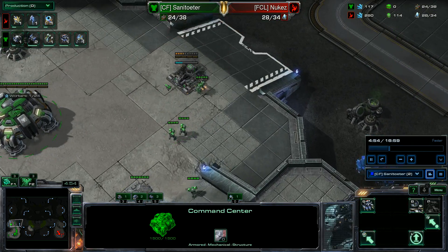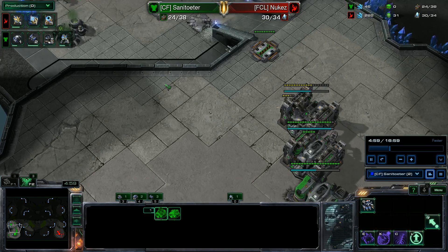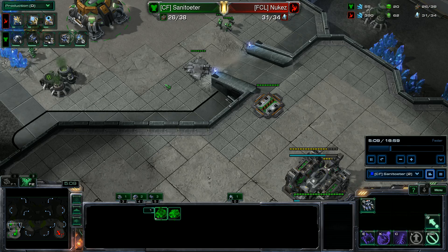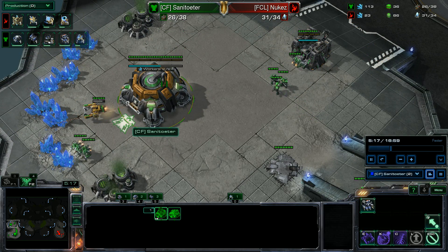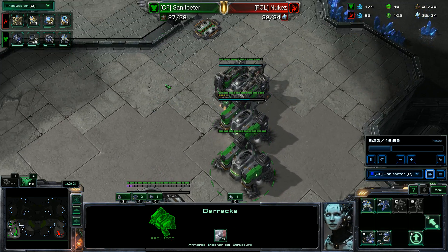This is normally just the Protoss wanting to have a Mothership Core very early on. Or it could be early Oracles — it could be all kinds of things. I like this one-and-a-half gas geysers build because it's very hard for Terran to read anything out of it.